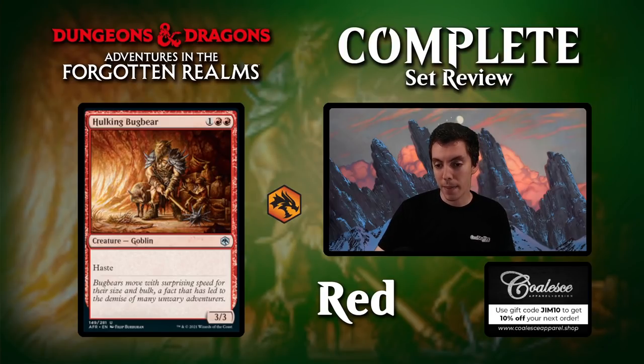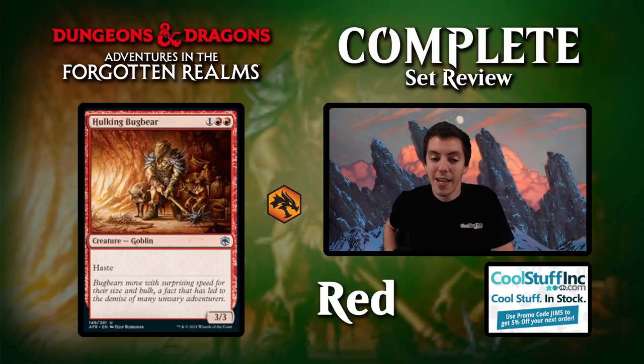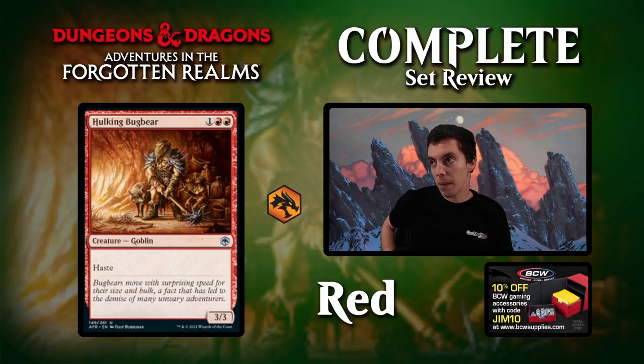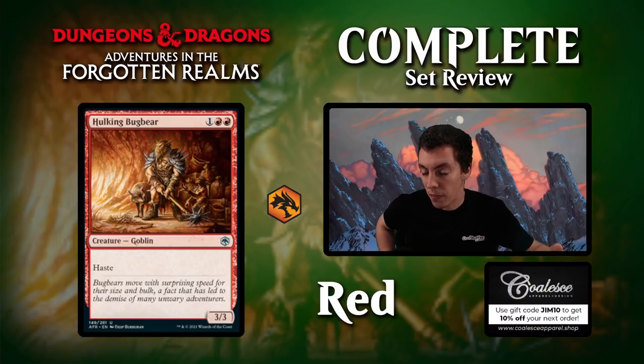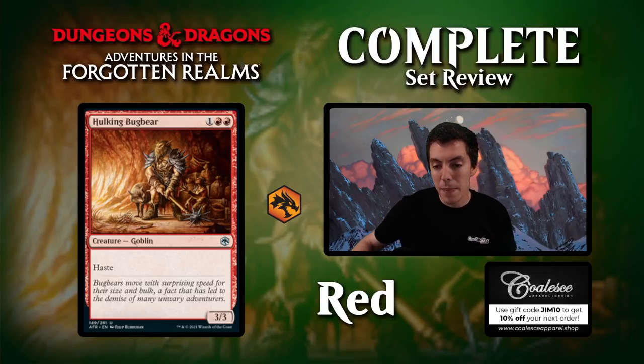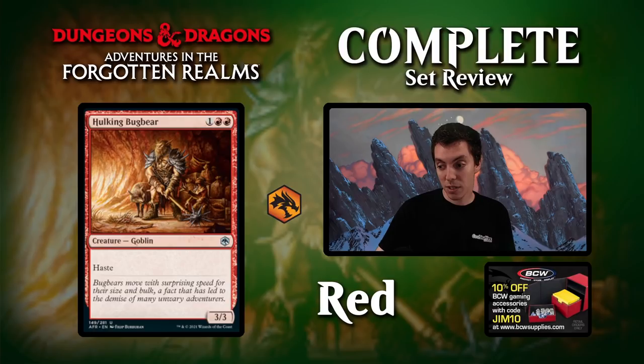Hulking Bugbear — Boggart Ramgang is a bit of a downgrade here. Red red one for a 3/3 with haste goblin. Solid draft card. A 3/3 with haste for three is certainly very good in limited. Not really for constructed — there's a lot of these already available. Don't think there's enough goblin synergy to make this relevant in constructed; it would need major synergy. It's just a vanilla 3/3, so goblin typing would need to be really relevant. In limited though, curving Hobgoblin Captain into Hulking Bugbear would be a really good limited start and win a lot of games.